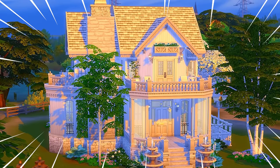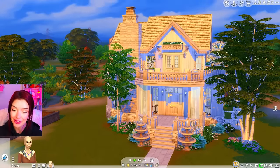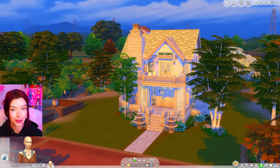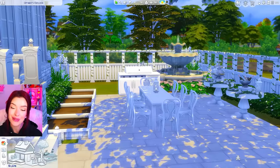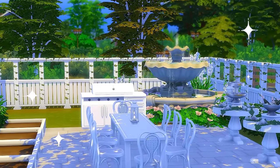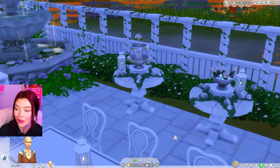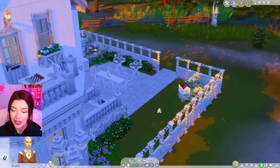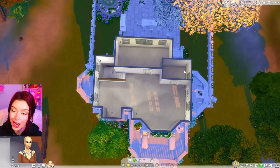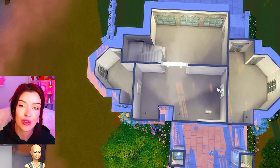This is how our all-white house turned out so far. We have two fountains right at the front and fountains in the columns. In the backyard, there's a cute dining table space, another fountain from Realm of Magic, champagne from My Wedding Stories, a barbecue, gardening space, and a bee box. The layout has one bedroom and one bath per floor, with an open space for kitchen, living room, and hobbies.